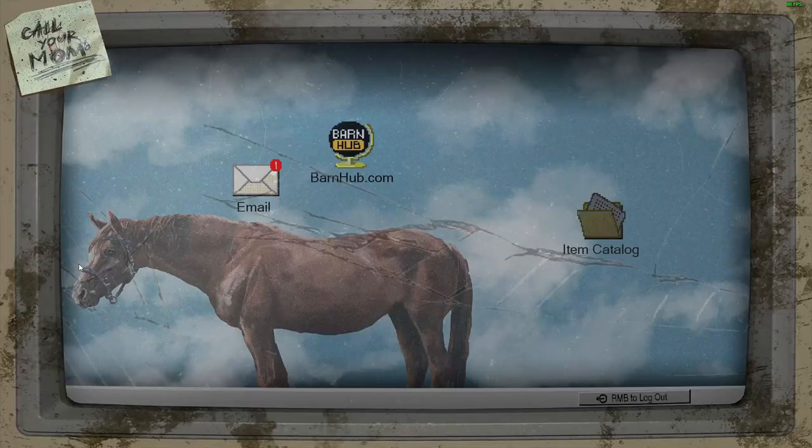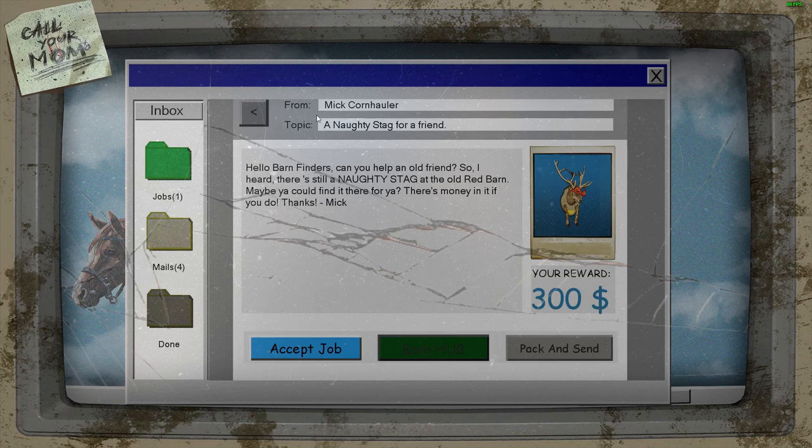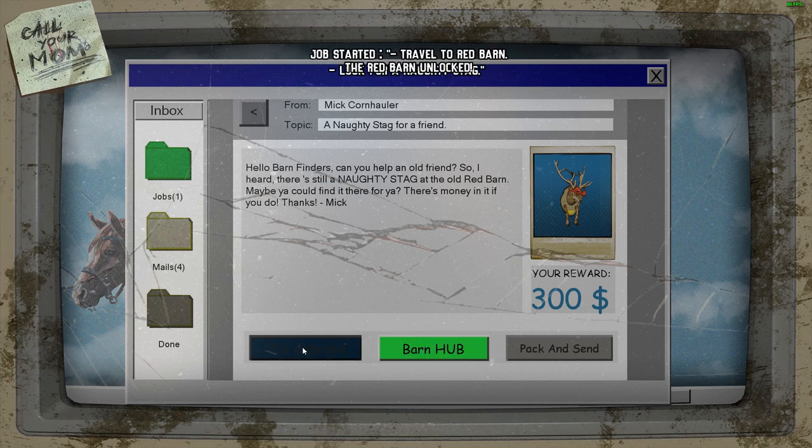Let's use the computer. We have to go check our email and we've got one job. This is from Mick Cornhauler — 'A naughty stag for a friend.' 'Hello barn finders, can you help an old friend? I heard there's still a naughty stag at the old red barn. Maybe you could find it there.' There's money in it if you do. Thanks, Mick. We're going to find this and we're going to get $300. Let's accept the job.